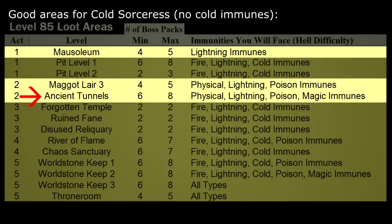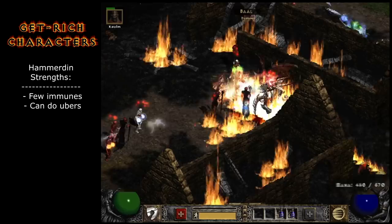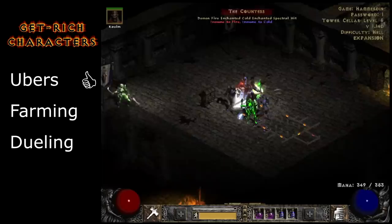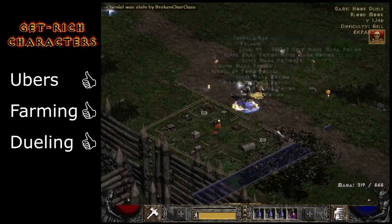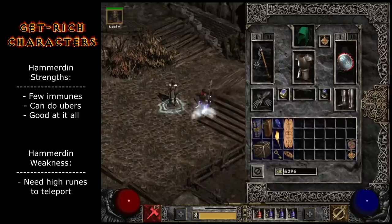For comparison, the Hammerdin can go to a lot more areas because Blessed Hammer does magic damage and not many monsters are immune to that. He's also a little harder to kill, and with some cheap gear he can kill the Ubers — the hardest mega bosses in the game — without any help. The last of these bosses always drops a Torch, which can be one of the most valuable and overpowered items you can find. His biggest weakness is he doesn't naturally learn Teleport, so you'll have to go the long way around until you get his ultimate armor, the Enigma, which gives him Teleport. You can't build the Enigma until you get the high runes Jah and Ber, which can take many hours to find — but I'll tell you how to do that in a minute.